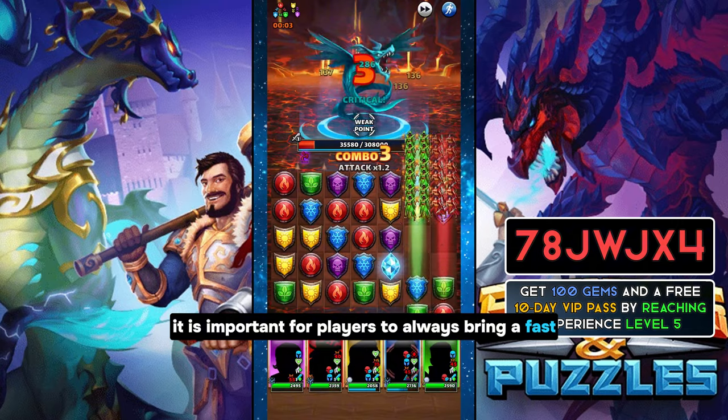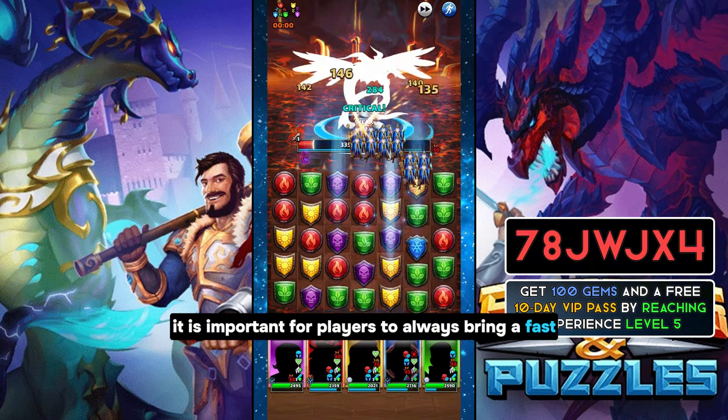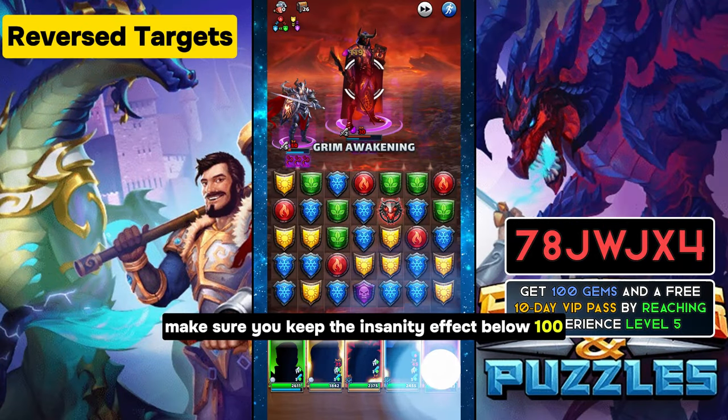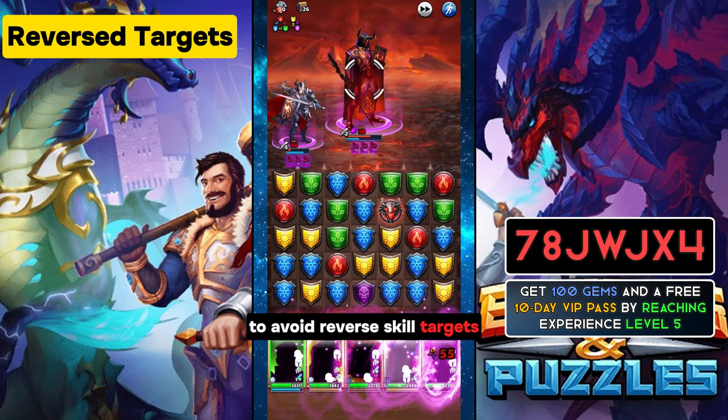So from here we can see that it is important for players to always bring a fast healer in the team in order to reduce the Insanity effect. Make sure you keep the Insanity effect below 100 to avoid reverse skill targets.